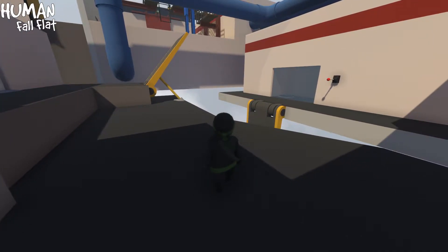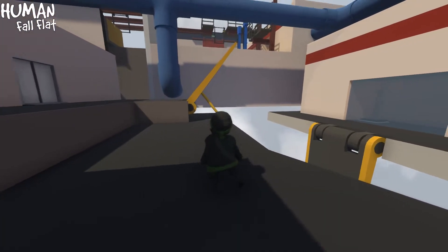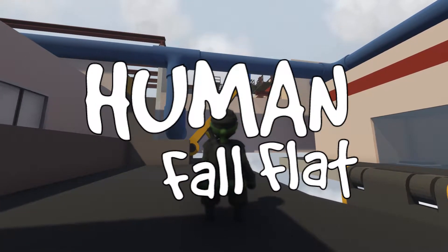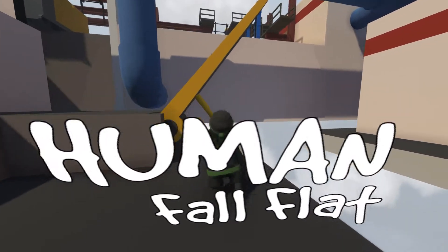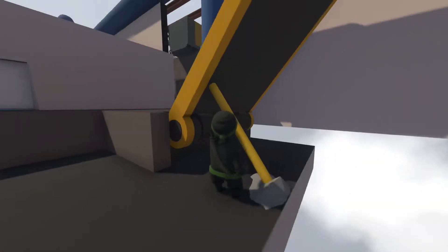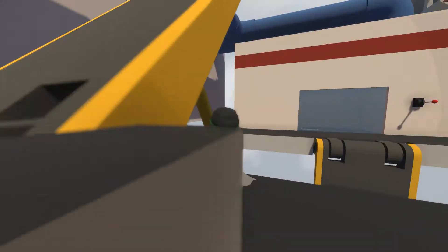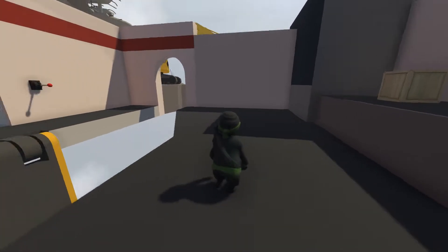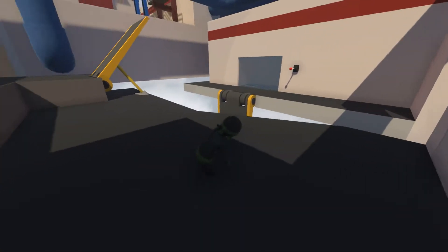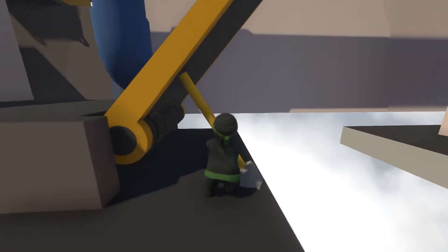Welcome back everybody and thank you for joining me on another mini adventure. My name is Yuji and today we are playing Human Fall Flat. Last time we managed to make our way around and saw a couple puzzles — we got pretty far, which is cool. I had a lot of trouble with this spot here, so this is where I load back in. Unfortunately the wall is not broken like it was; I didn't exactly expect that.